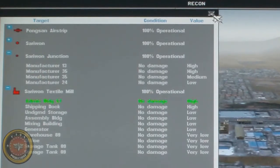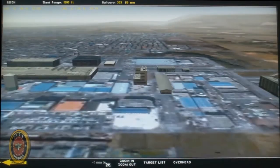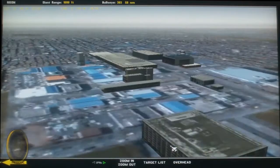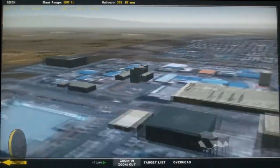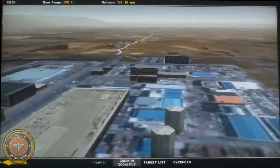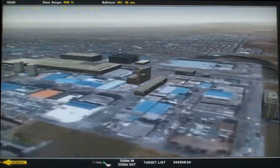The first target is the administration building — it has a high value. One option for this strike could be to destroy the underground storage and gain some extra points by hitting the administration building and the shipping dock. That's how I will do it, but you can do it however you want to.